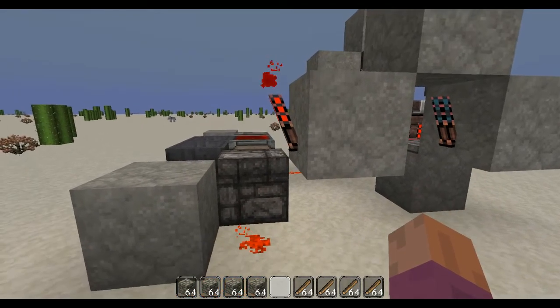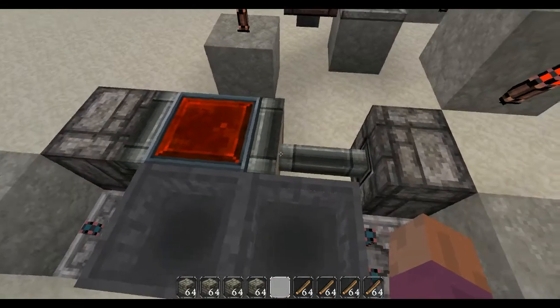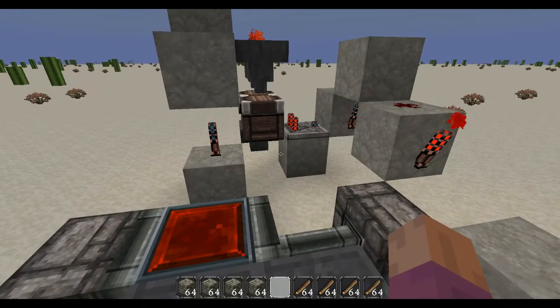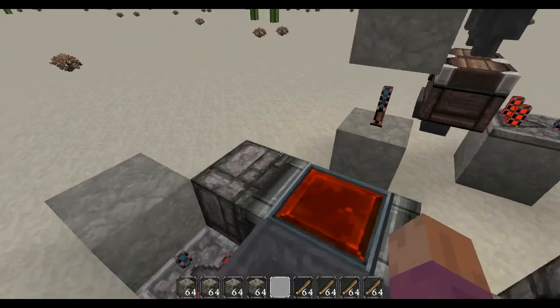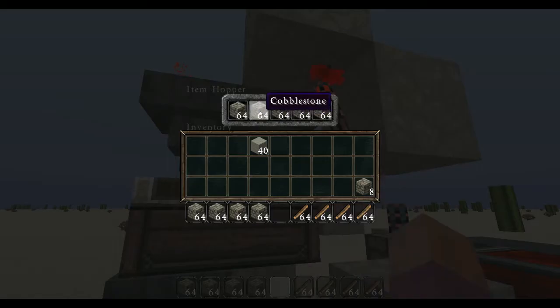If you have this lit up here at this corner, it'll stop the etho hopper clock from running at all times. You can customize it with extra items to make it run longer, to make more sticks and cobblestone run into the system. We've got sticks in this hopper and cobblestone in this one.